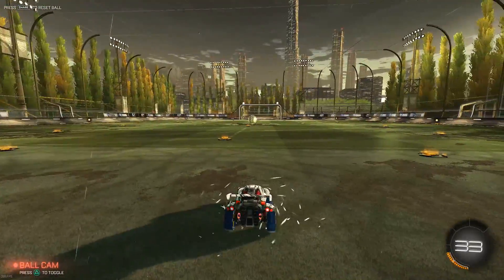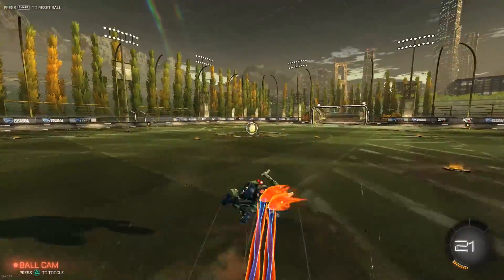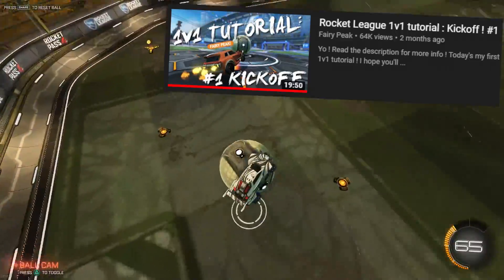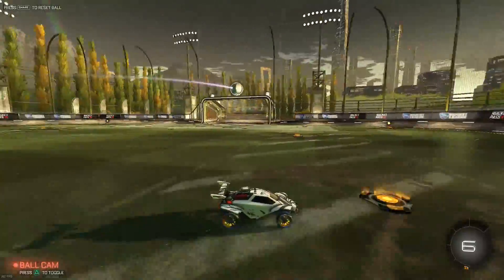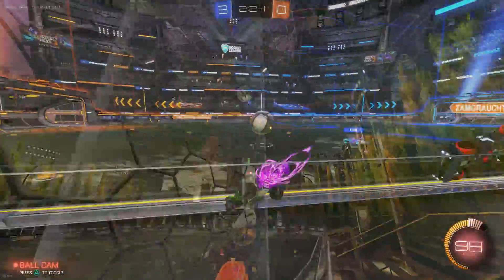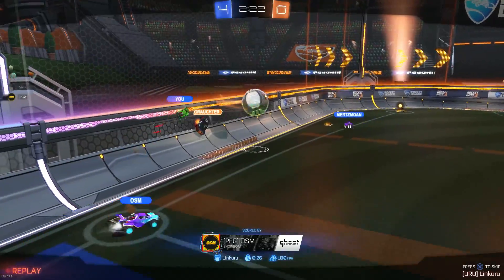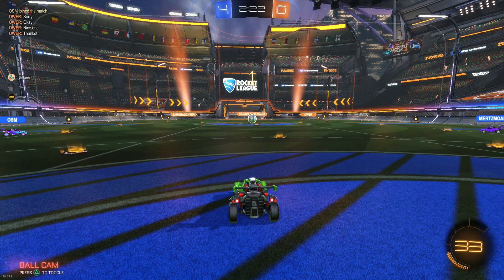Being good at the speed flip kickoff isn't all just about knowing how to do the speed flip. Obviously you need to have a good basic knowledge of how to do a kickoff in general and how you win it. I really recommend watching Fairy Peak's kickoff tutorial video if you want to learn how to win kickoffs in general — that'll help you understand and internalize the mechanics, like how the physics work and how positioning and angles contribute to winning a kickoff. If you understand that, applying the speed flip to that is a very good combination. I think I'm done — everybody, thank you for clicking on. Linkeru done.